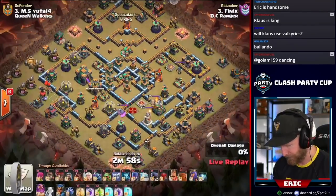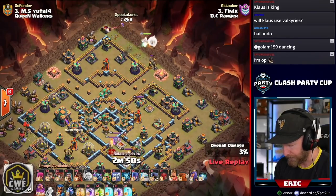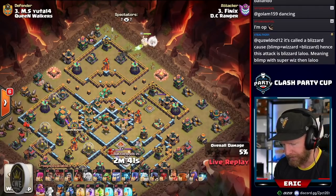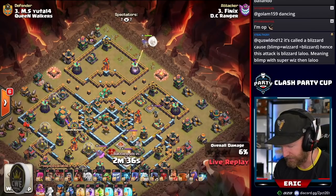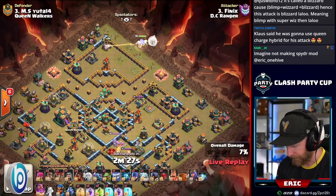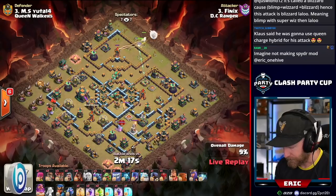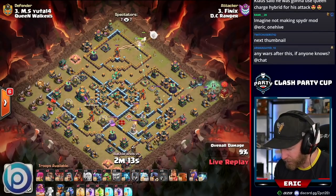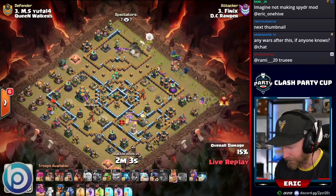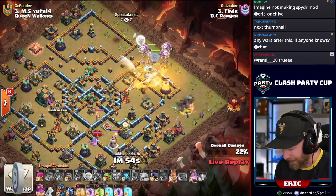Phoenix is live — selling the Pekka Smash, let's see if he can do it as well as Stadra. Starts with a warden walk in from the top compartment going after the multi-inferno. He starts the funnel on the opposite side and gets the multi-inferno down. A couple of tests pop up, but at the end of the pack he can reach from the wall with the queen and grab those tests inside the compartment, or use the Royal Champion. He does a double wall break, using up all his wall breakers to go into the multi-inferno. He can reach the Eagle Artillery but won't get access into its compartment.